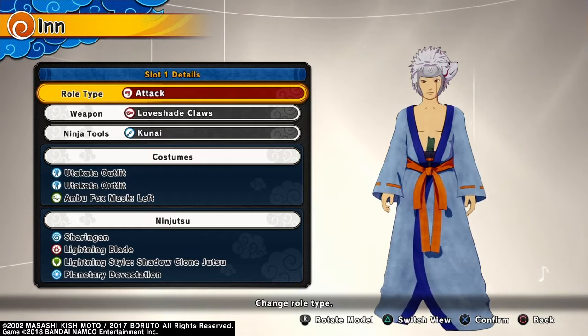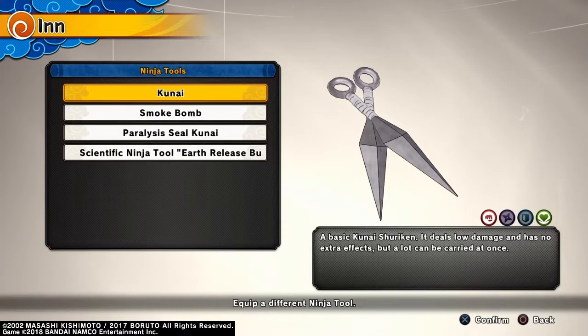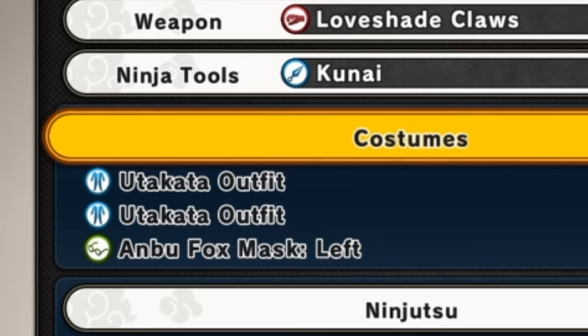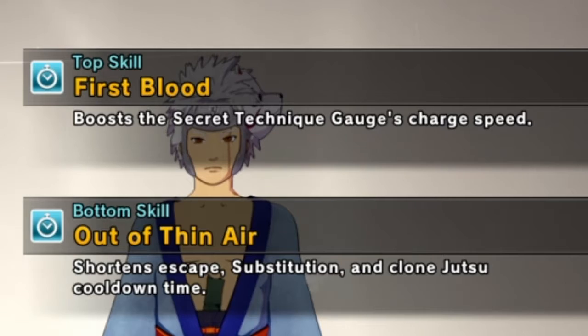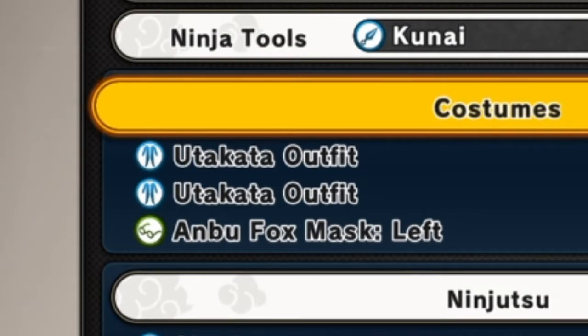We are gonna be using that attack type. For the weapon you're gonna want to use the chakra cheeser claws, but since I don't have them I'm just gonna use the normal claws. For the weapon you're definitely gonna use kunai. Then for the outfit I use the Utakata outfit — the six-tails jinchuriki outfit — because both the top and bottom skill I really like. Then the battle hardened from the ANBU fox mask. You can always wear this too, or you can just add it to whatever accessory you like the most so you don't have to wear the fox mask, but I really like it, I think it looks kind of cool.